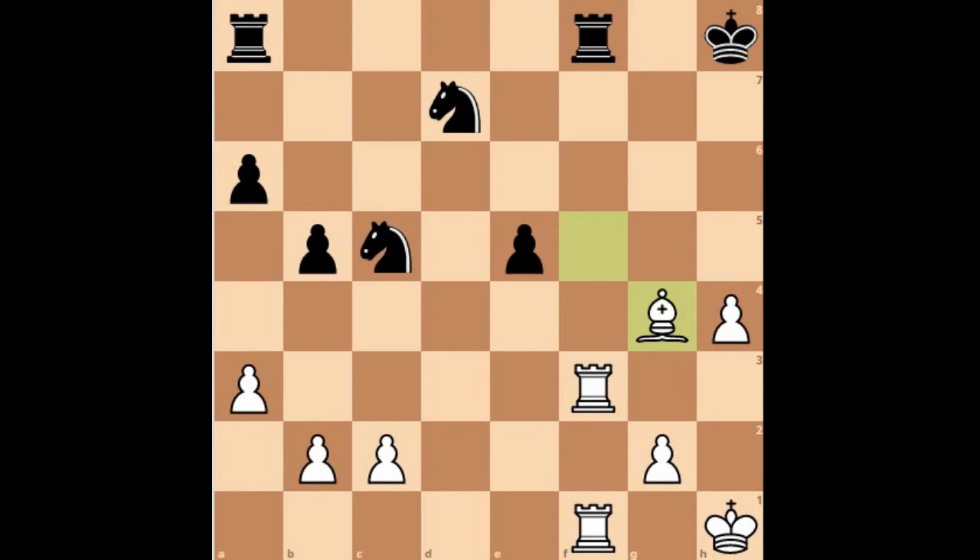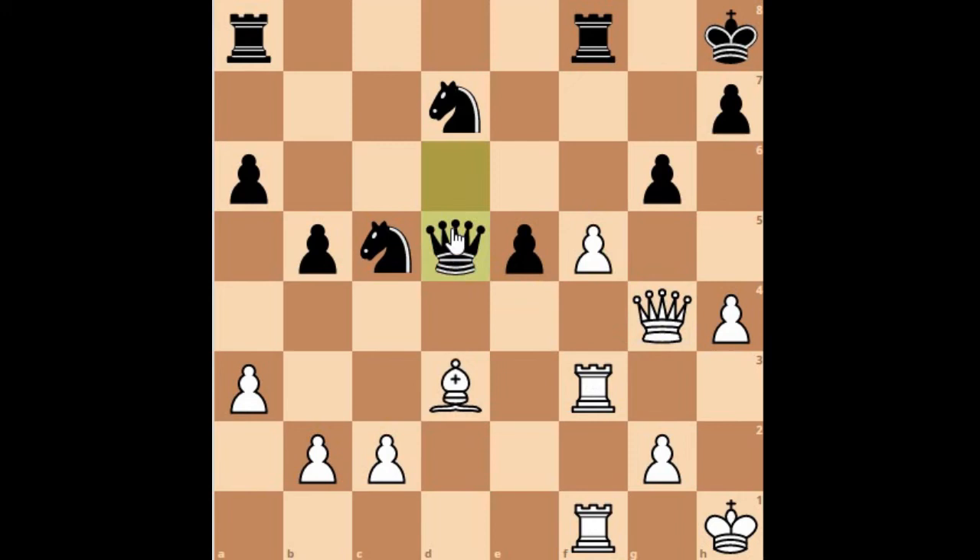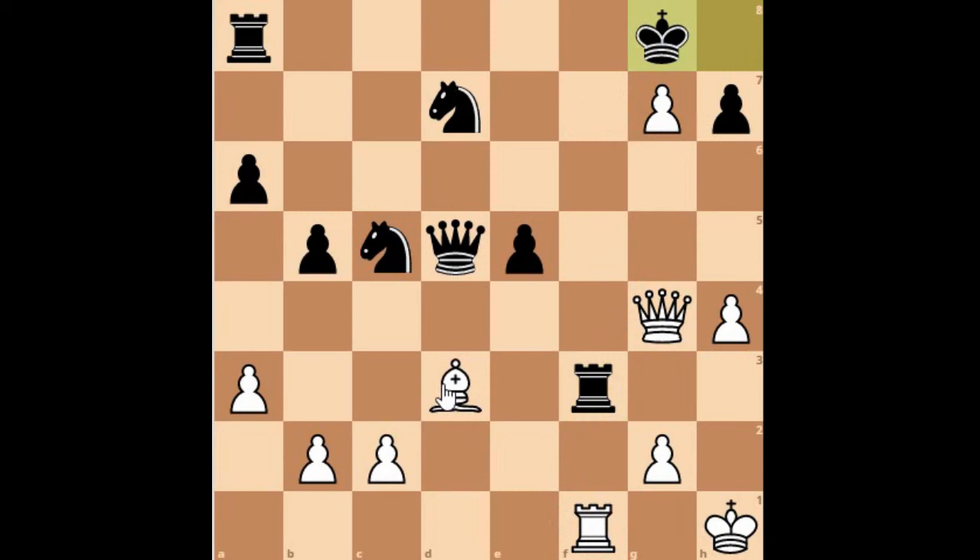In the actual game, black accepted the sacrifice: Queen takes d5, then f takes g6. Bishop takes f3, but before capturing the rook, white played an intermediary move — g7 check, King to g8. Then Mikhail Tal sacrificed another piece: Bishop to h7 check.